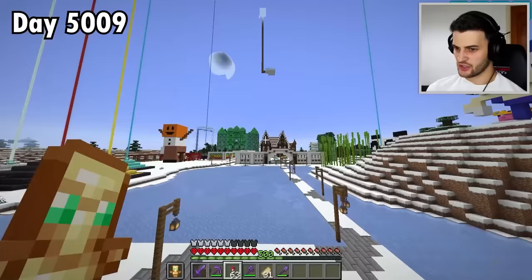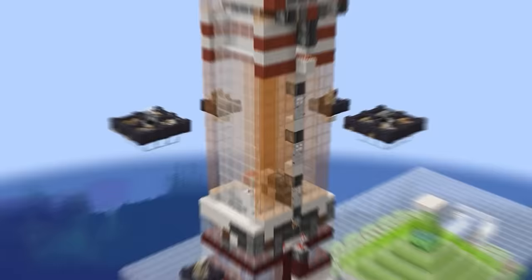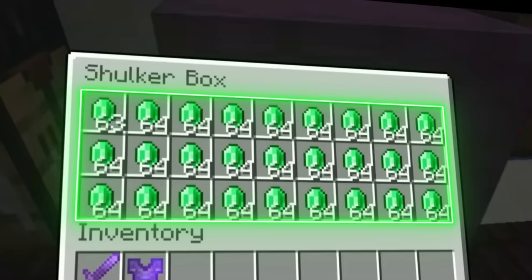I'm going to become immortal in hardcore by getting infinite hearts. Step one, I need emeralds. These can be obtained at the raid farm. That's enough of that, and that's enough of those.